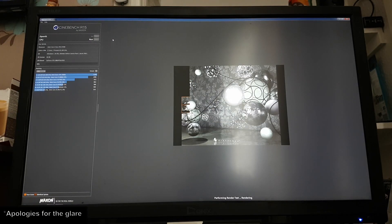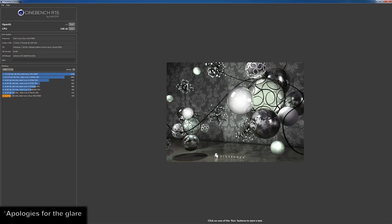To start off with, we're testing the E7400's performance in Cinebench R15, a popular multi-threaded benchmark designed to test your processor's capability of rendering a photorealistic 3D scene. We need to get a baseline score at the E7400's stock speed of 2.8GHz. At stock, the E7400 managed a score of 146, the best score from a stock clocked CPU I've tested so far on this channel.